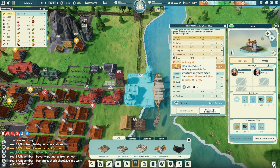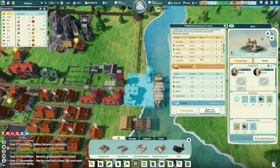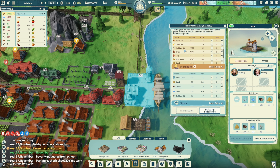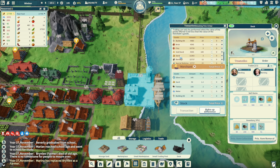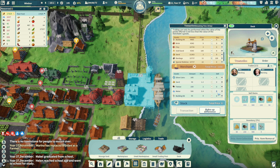I gotta prepare for this animal that's coming. Building kits are 20 each. Get about 50 building kits. The fat - bandages. Get 50 bandages.